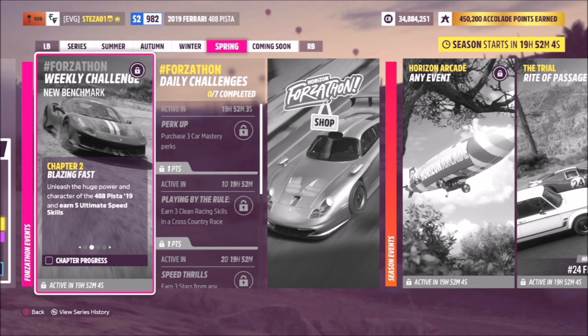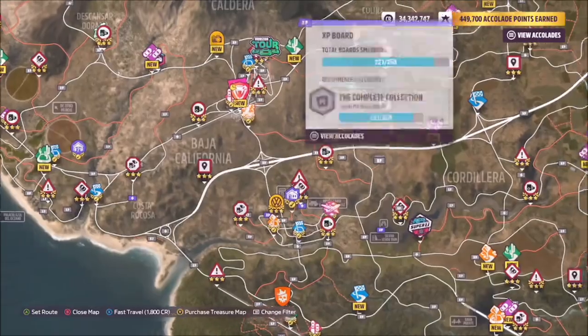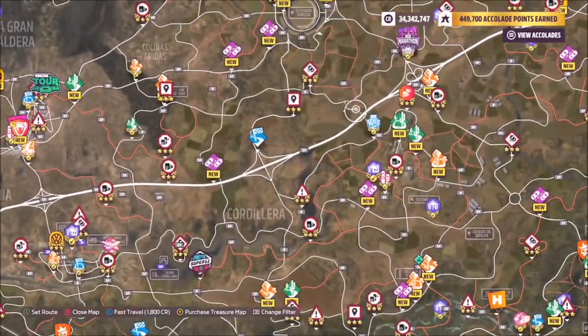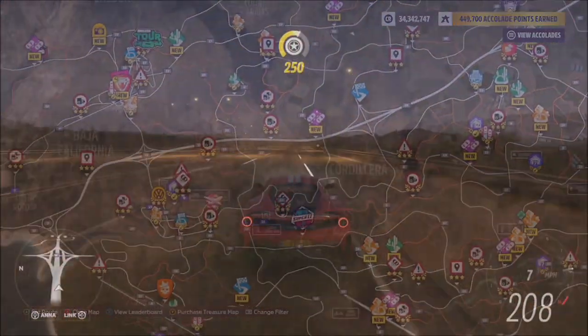The first challenge wants you to earn five ultimate speed skills, which is super easy to do. Just head over to the motorway — this is going to be the best place to get them, and by the time you're halfway down the motorway you'll have completed this.